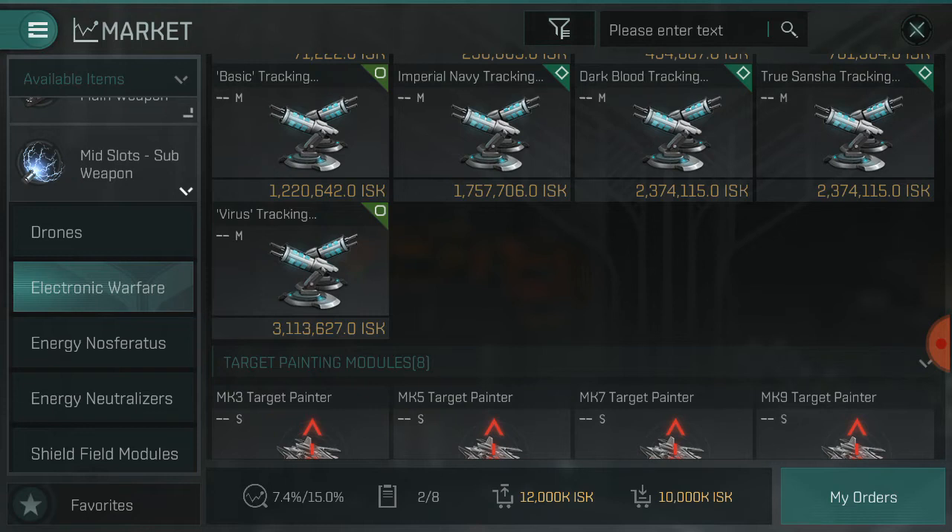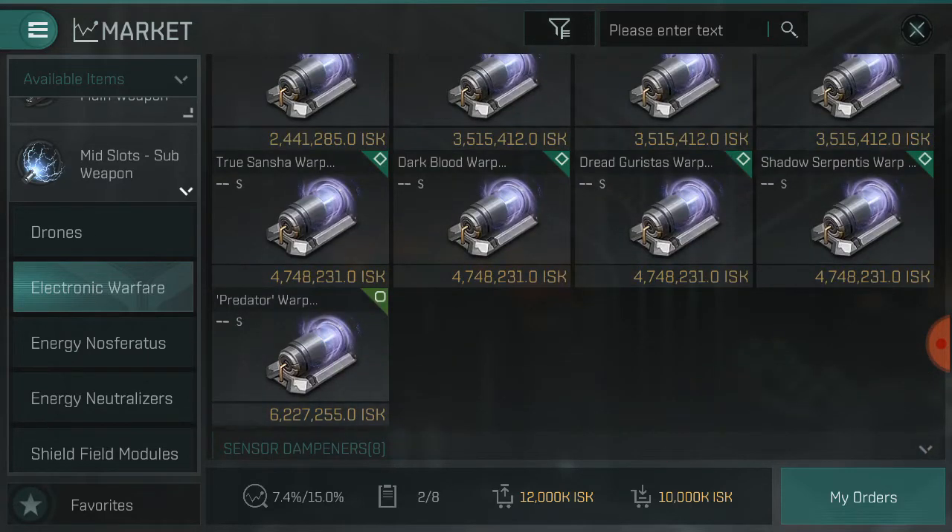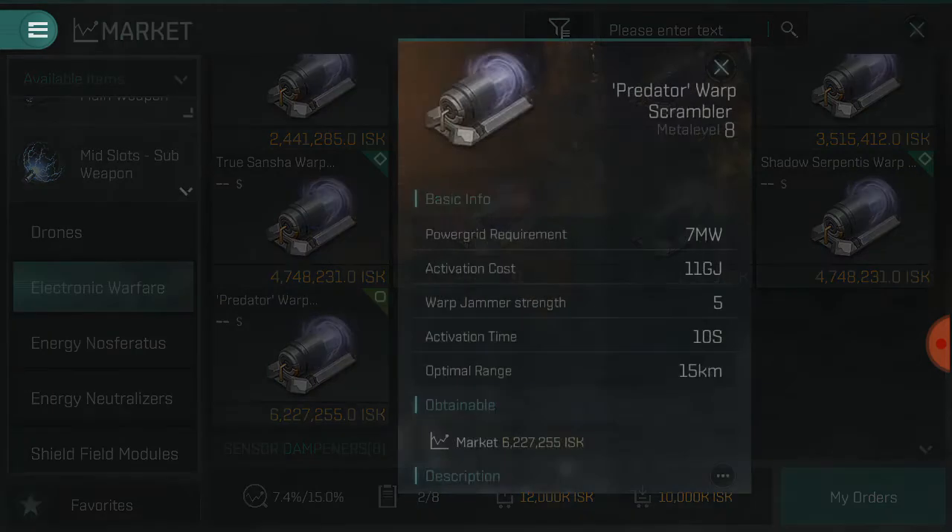That is in PvE format at the moment. Target painters increase the amount of damage you do to targets. Now when it comes to the warp scrambler, it has more strength than your warp disruptor, but the warp disruptor has a greater range than your warp scrambler — so there is a trade-off between the two. If you are doing PvP, the warp scrambler gives you a much bigger advantage. Running a sensor dampener and a disruptor gives you a much bigger edge in trapping somebody.